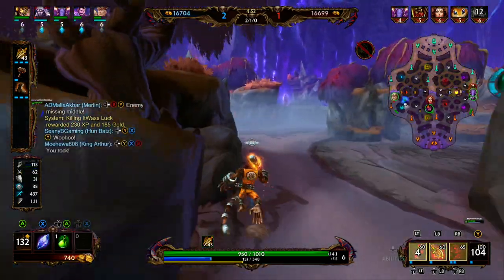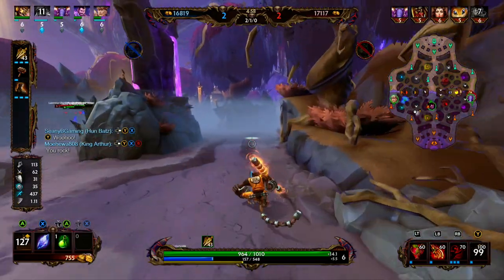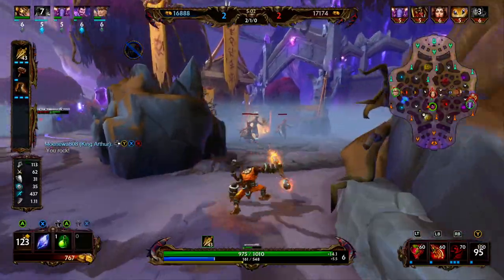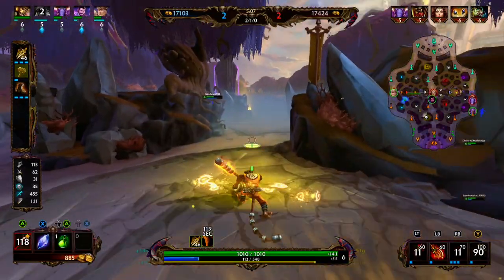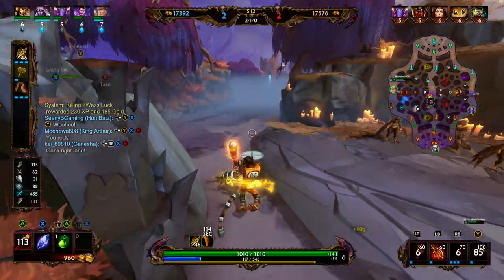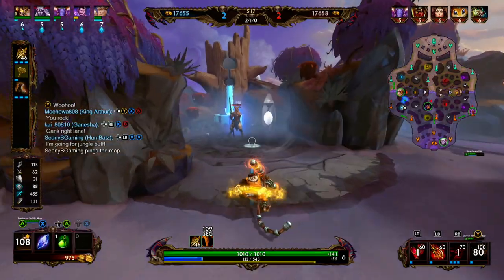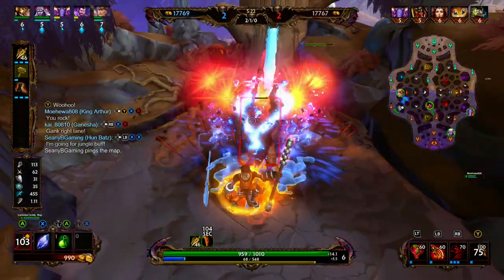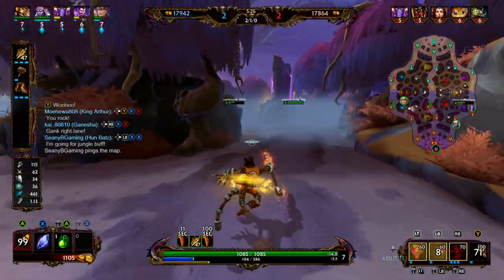Shablanca uses his ultimate. So we've ganked solo lane twice now, and hopefully this is going to help put King Arthur ahead. Anubis solo is not a fun matchup, so hopefully by showing face we can give Arthur a little bit of a lead so he can gain control over that lane. Hun Batz has a really good team fighting ultimate, so if we can we want to try to use it in dual lane and get two picks with it instead of just one in solo lane.